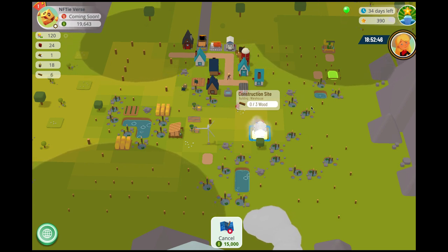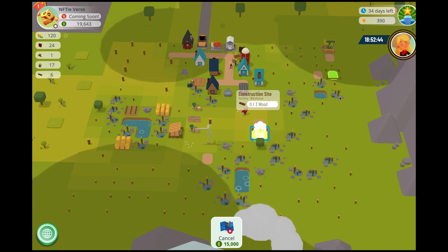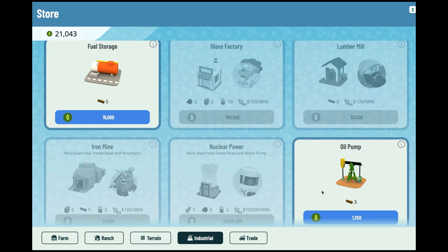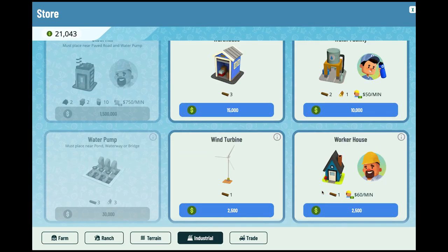Crude oil is stored in the fuel storage, which is already given at the start of the game. Build a worker house so we can harvest our energy and crude oil.